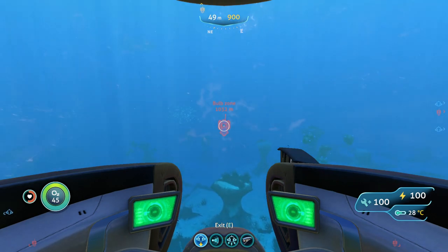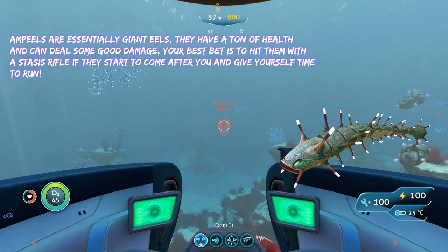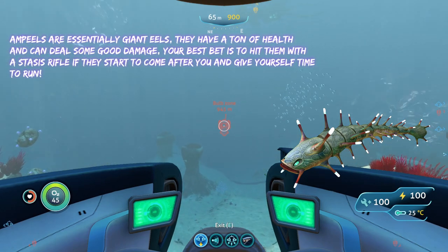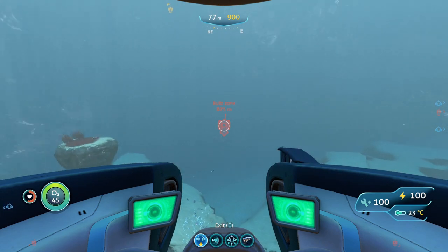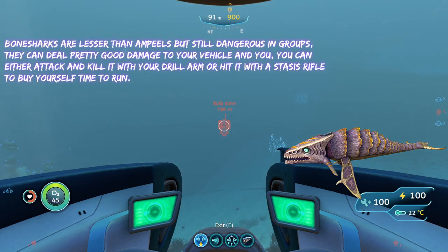There are four hostile creatures here overall. First we've got ampules — ampules are like giant electric eels basically, so as long as you stay far away from them and don't shine any lights on them, you'll be okay. If they do start to come after you, hit them with a stasis rifle and give yourself time to run away. The other threat is bone sharks — bone sharks are a little more aggressive than ampules and will come after you if they see you, so don't shine any lights on them as that draws their attention almost instantly.